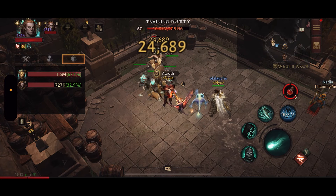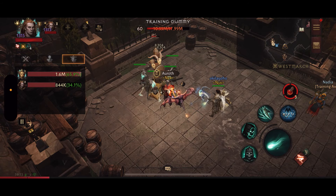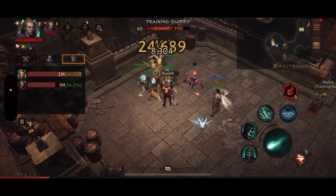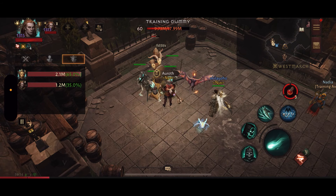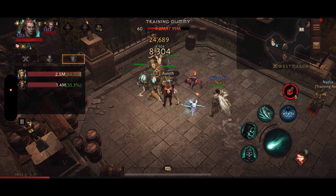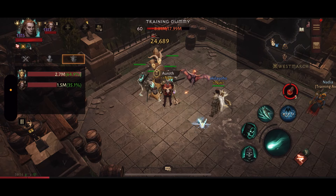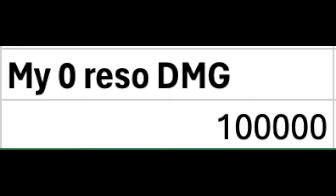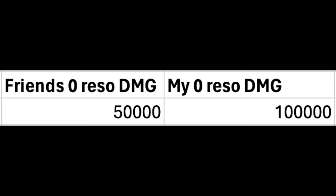At the training dummy with zero resonance, I managed to do almost exactly twice as much damage compared to my friend. This means that if we take away all resonance and all legendary gem effects, I still managed to deal twice as much damage. With this knowledge we can start crunching some numbers — when I deal 100,000 damage, my friend has managed to deal 50,000 damage.